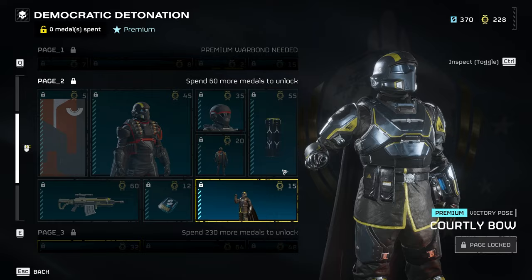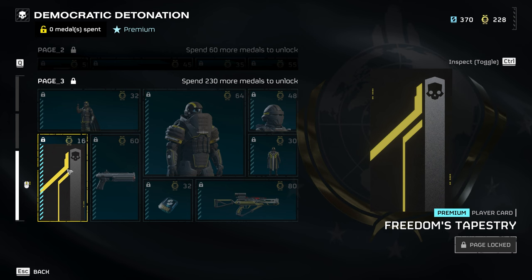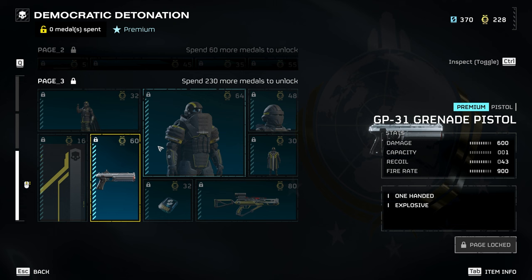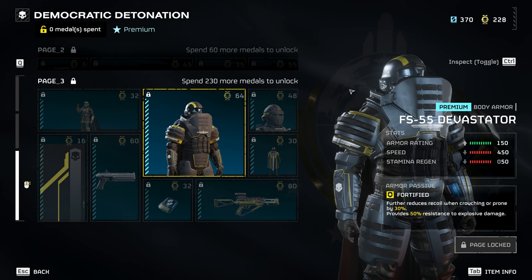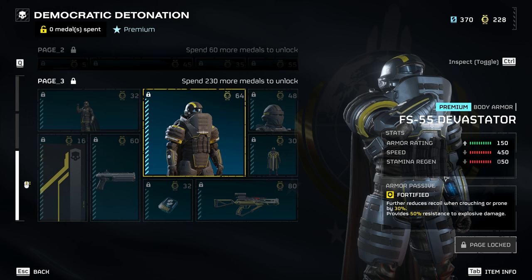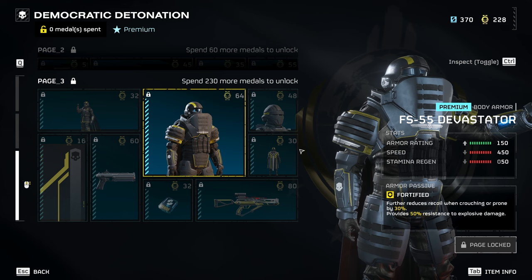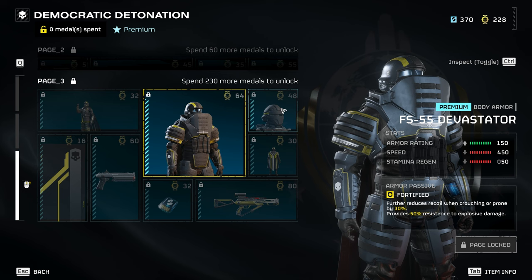Next up we've got the Boxer Victory bow emote, the Freedom's Tapestry cape, and the new GP-31 Grenade Pistol with one round per magazine — just keep in mind you will run out of ammo very quickly. Then we've got the FS-55 Devastator armor which reduces recoil and provides 50 percent resistance to explosive damage. This will actually be really good on those new defensive missions against the robots where you have to hold a point — there are lots of explosions and heavy enemies non-stop.